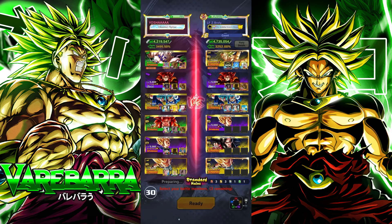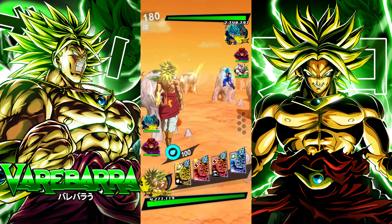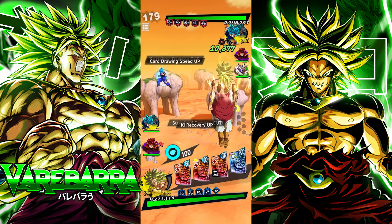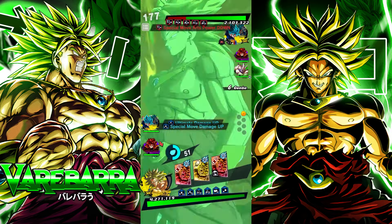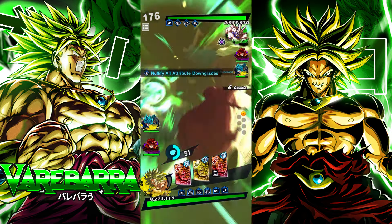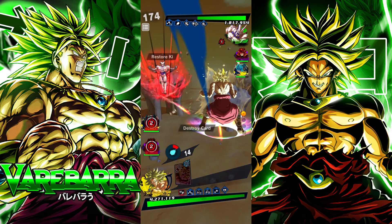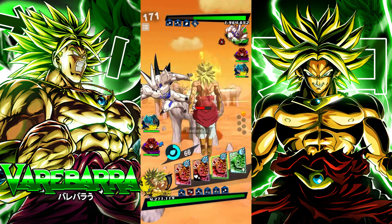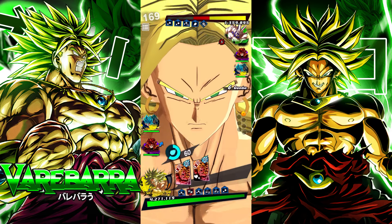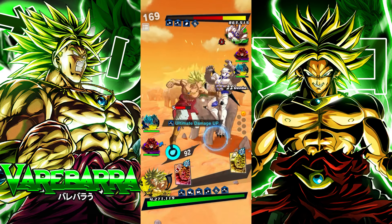All right, first opponent is rocking a Fusion Warrior setup. Let's see what Broly can do here. I don't have a green frame one so I can't get my damage buff yet. Good damage hitting with this. I'm going to switch and then destroy my card so I can get more chances of getting a green later — and there it is, let's go.